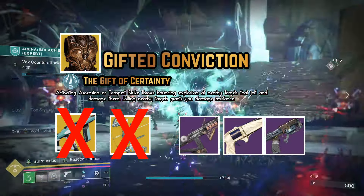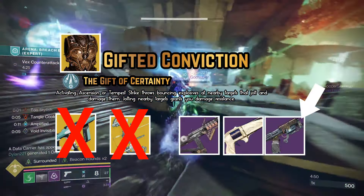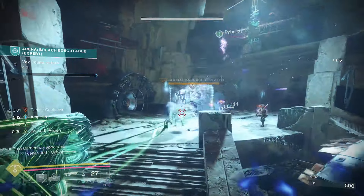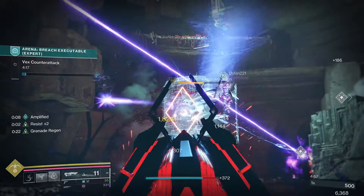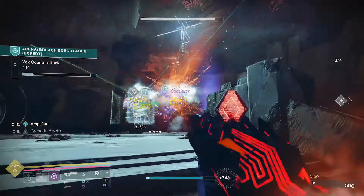What does work are weapons with Volt Shot, like the Akylos MSMG, Nation of Beast, Posterity, or my personal favorite, Indebted Kindness — I'm sure you've heard of that weapon. You can get it from the Warlord's Ruin Dungeon, and I would strongly suggest getting one with Beacon Rounds and Volt Shot. Very good. Lead from Gold is also good.